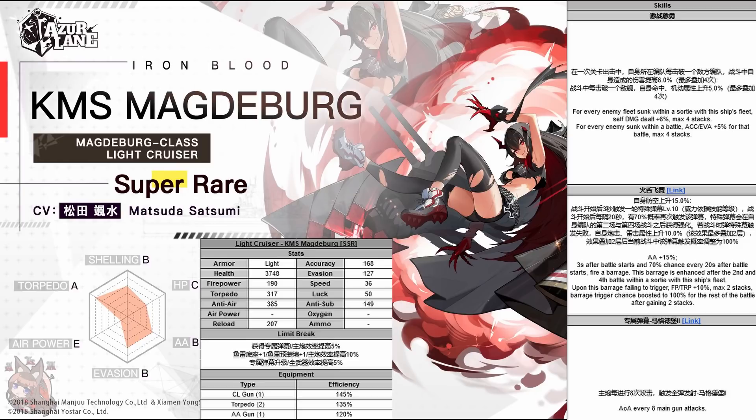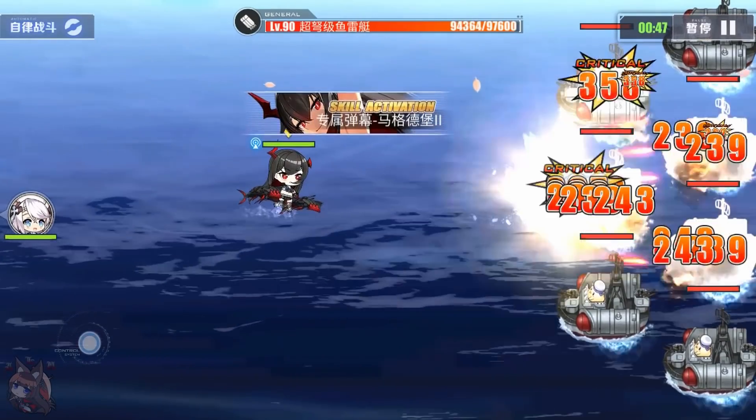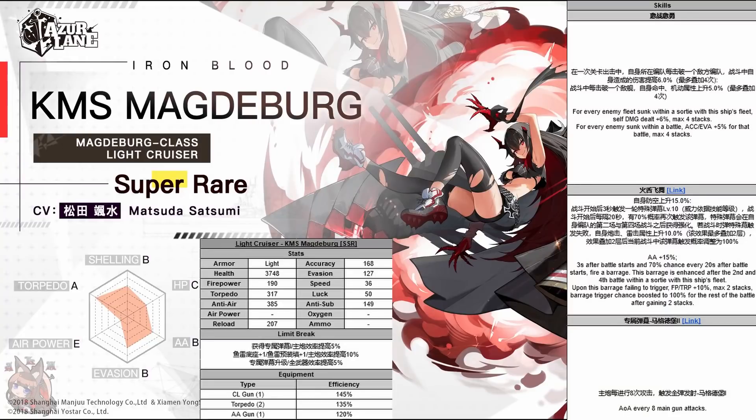The final skill is just the All-Out Assault every eight main gun shots - pretty standard, nothing special. Magdeburg was surprisingly better than I thought; she just didn't really excite me when they showed her off, but she's actually a pretty good mob fleet ship for KMS, especially in worlds where anti-air matters. She's in the shop to purchase, so if you aren't lucky enough to get her from the 0.5% drop you can get her for free by just grinding the event. Get your PR prints, get those cognitive arrays, then get Magdeburg.